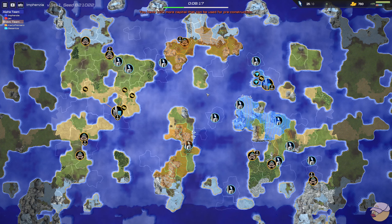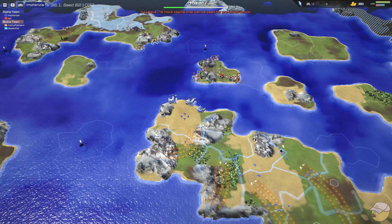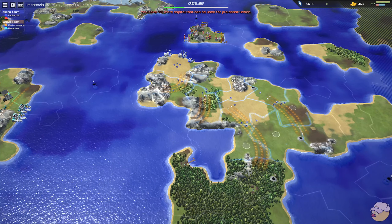Alpha team is taking the right hand side of the map, with Besantos and Kartoffel taking these central islands. There's a trade route in the top left and also a trade route in the bottom right.